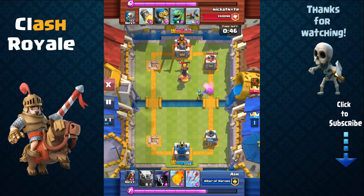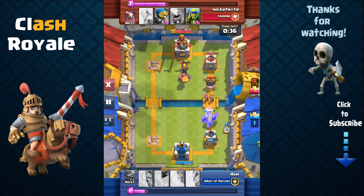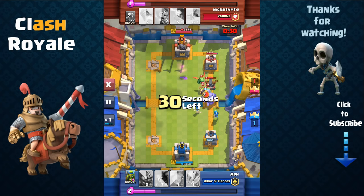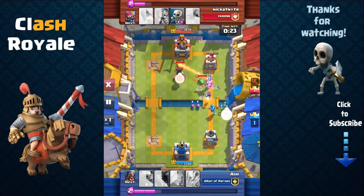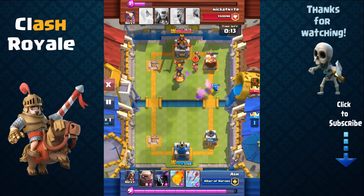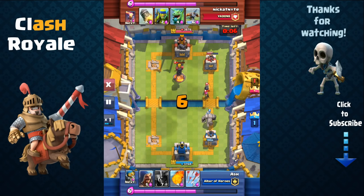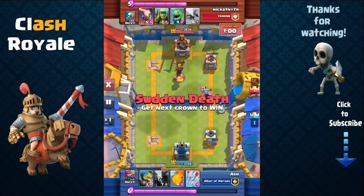We didn't have quite enough hit points to continue there, and Nick at Night is a level 9 player, so he has the advantage. But I'm going to fight back — I send out my golem right on his X-Bow, completely shutting it down. Then I combine my golem with my wizard and bomber behind. I have two splash attackers supporting the golem, taking out the X-Bow and the baby dragon. He still has his level 7 Inferno Tower, which quickly takes out my golem.